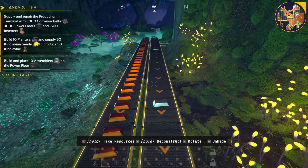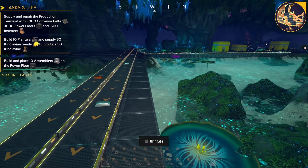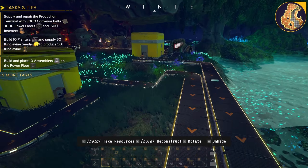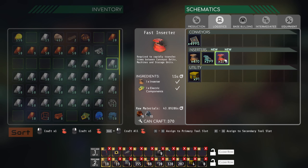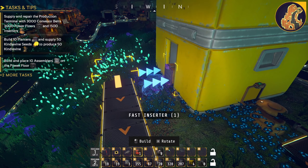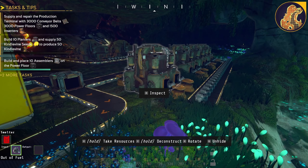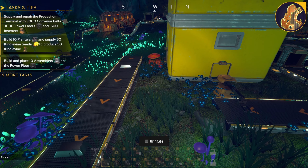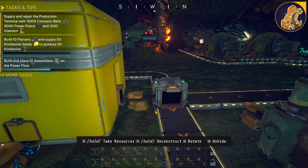Fast inserter moves items between conveyor belts and machines at an accelerated rate. So let's see about that, because my iron production here is obviously a bit slow — I do have it going straight into a chest rather than directly. Same with the copper, but the copper is not being fully utilized at the moment. So I want to see the speed difference between a fast inserter and a regular one. It just requires an inserter and electronic components. Let's build one and toss it down. Oh, and these are all out of fuel again, so I'm going to go grab some fuel. That's probably also why this isn't working as efficiently.